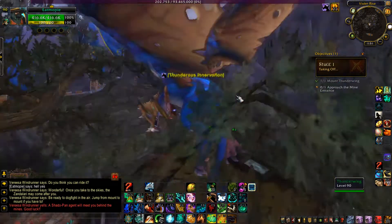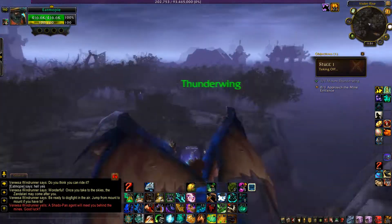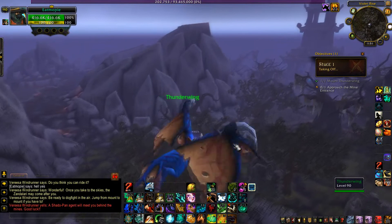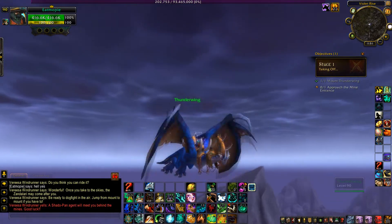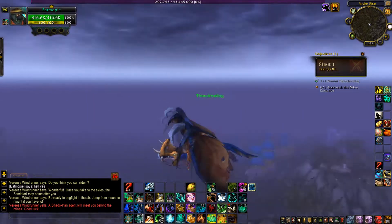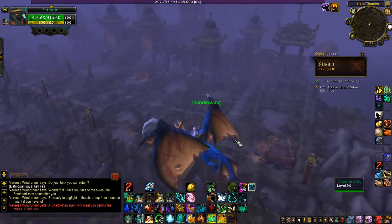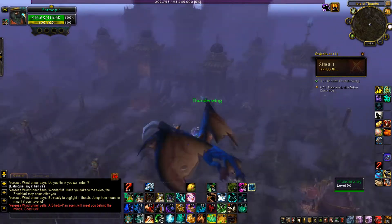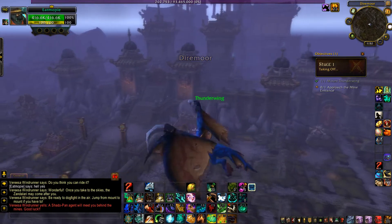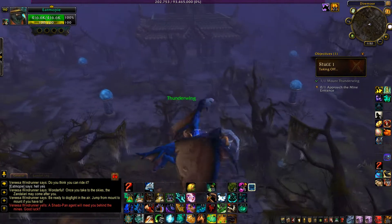A Shadowpan agent will meet you behind the mines — good luck. Thunder Wing... nevermind. This is a new mount from what I understand. I haven't seen it in game, but a few people have confirmed that this is going to be a real mount that you're able to get somehow, some way.